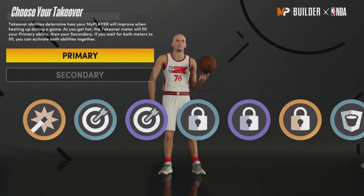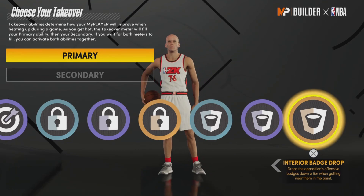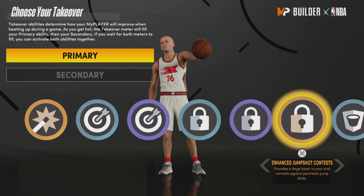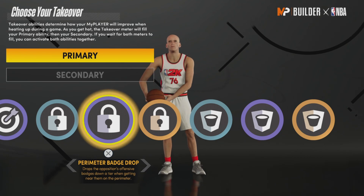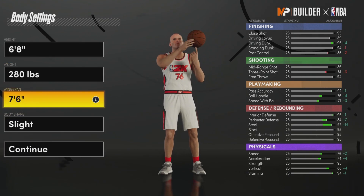Y'all, I have a different version if you want a post-score takeover. I do have a different version but you have to move something. If you want post-score takeover, I have another version. If I was me I'd just choose the 6-7, but I'm out.